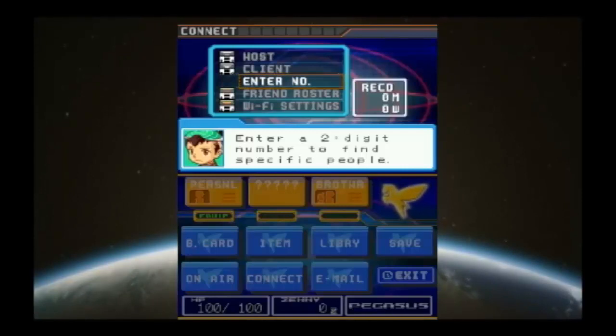If you add a select host or client, your DS will be searching for somebody with that same exact number. For example, say my buddy Double Hunter T — who is doing the Mega Man Star Force LP versus with me. If he picks 69 and hosts, I'll be a client, and the client side will search for someone hosting as number 69.